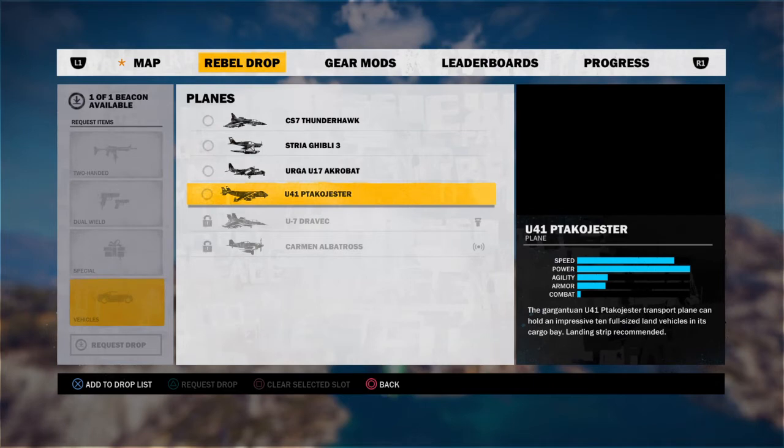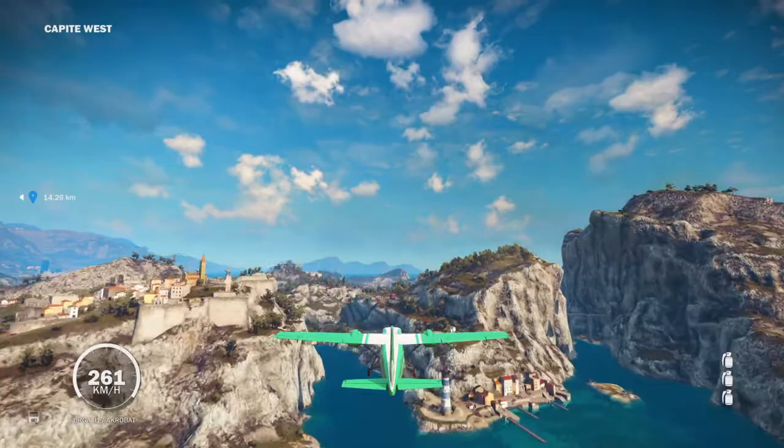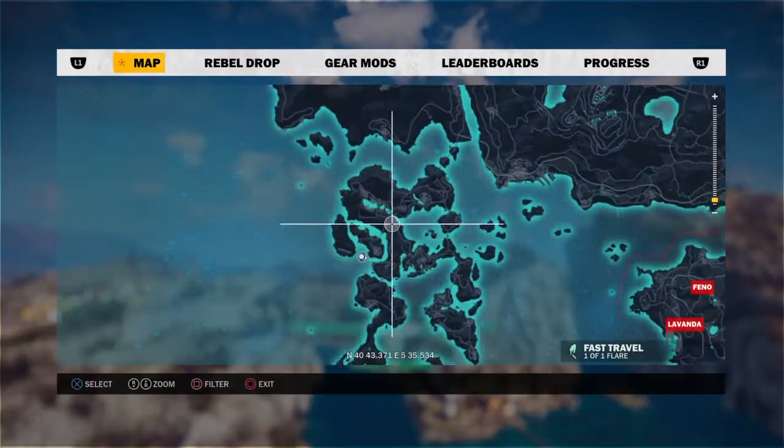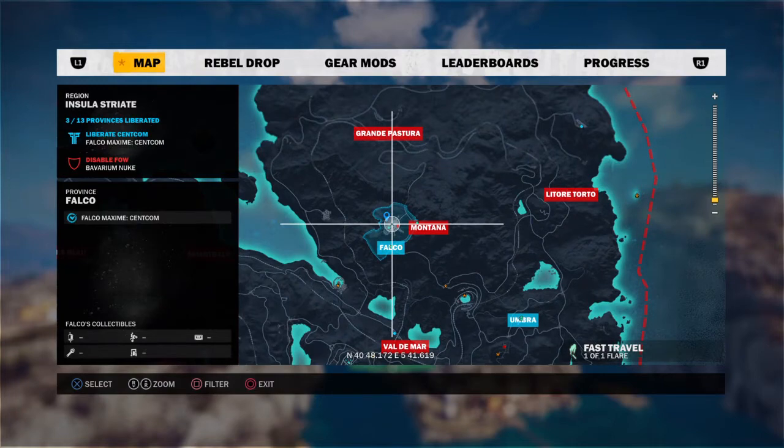Yeah, the U41 Pitco Jester — whatever it is, PTA Jester. So what you want to do is go to the map and set a waypoint on Falco, and I'll be back when I'm there.